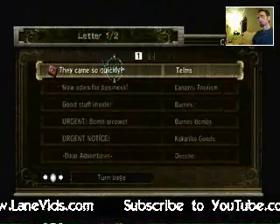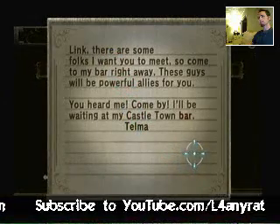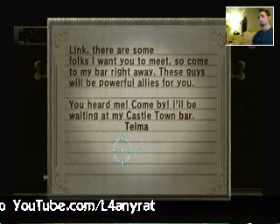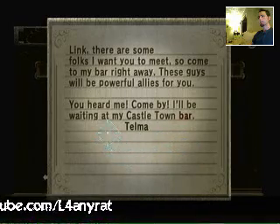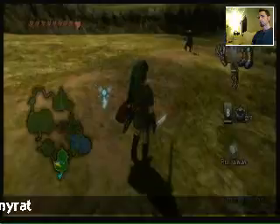Letter — they came so quickly. Link, there's some folks I want you to meet. Come to my bar right away, these guys will be powerful allies for you. You heard me, come by, I'll be waiting in the castle bar. Alright, we'll take care of that in a second here.